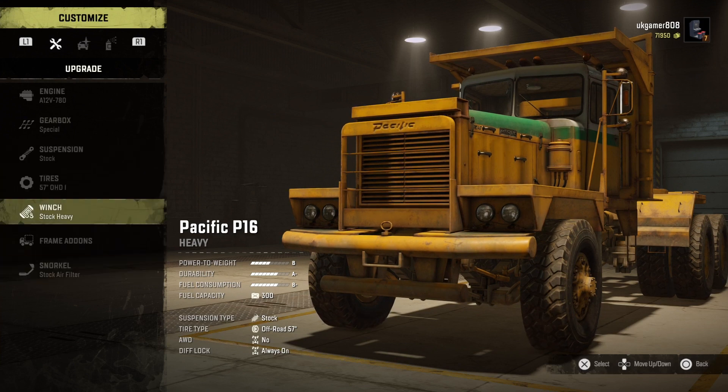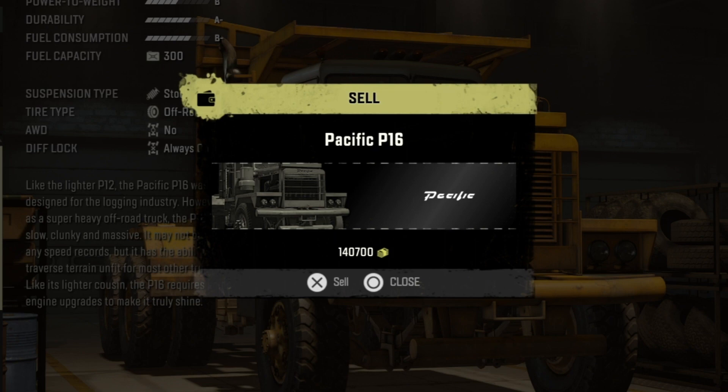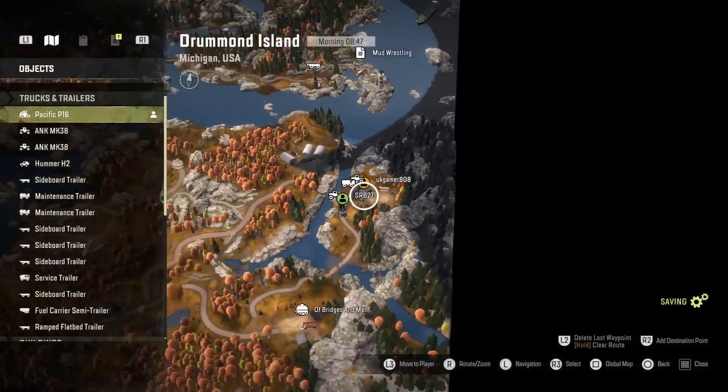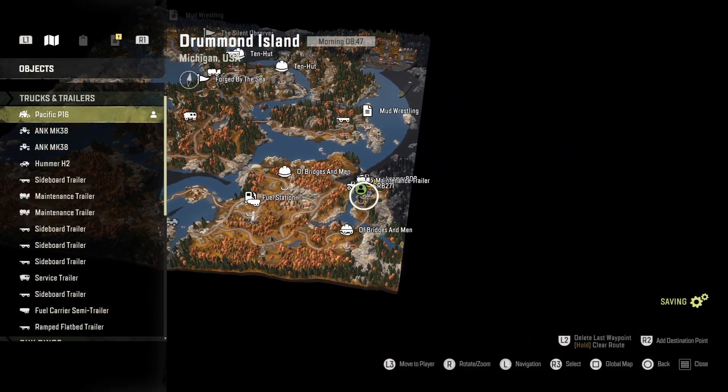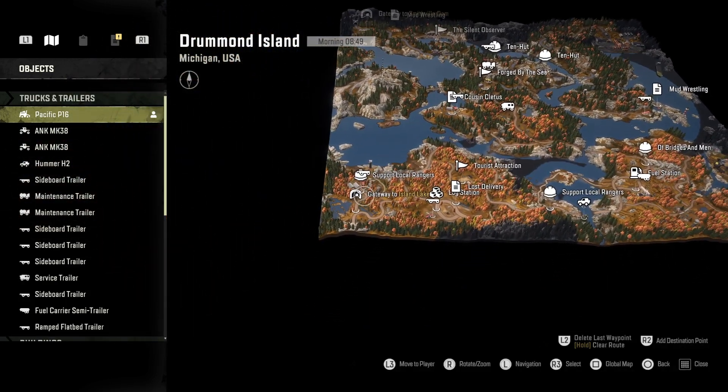It is worth 140,000 pounds, so you can't go wrong with that. Going over to the map now — if you come in from Island Lake, it's on the left-hand side and the Pacific is on the right-hand side, the far right.